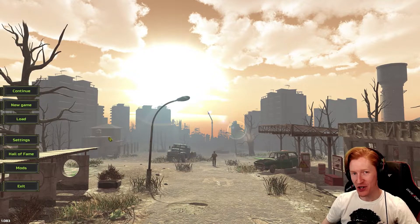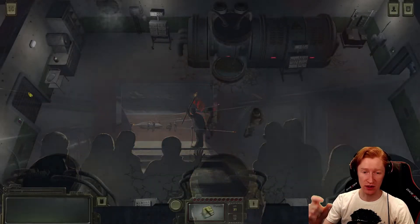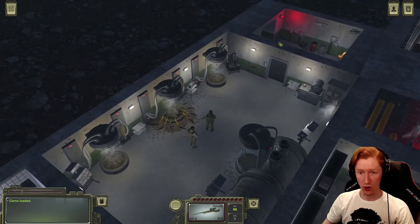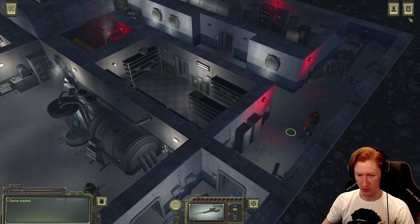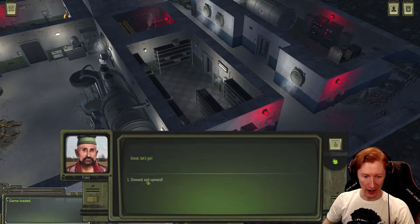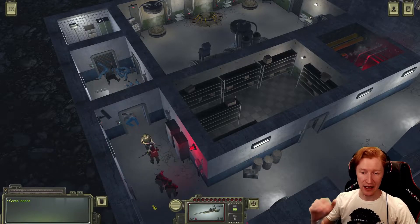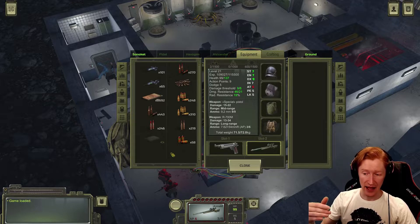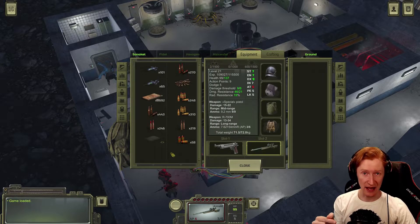Welcome back to Atom RPG episode 70 - we're in postgame now. I'm going to start titling these episodes 'Atom RPG Postgame' so you guys know. If we walked through that door we'd see the ending credit scene again, but we're not going to do that. I've decided to use this save as my DLC and postgame, and I'll start a new save.